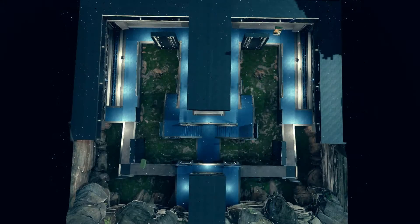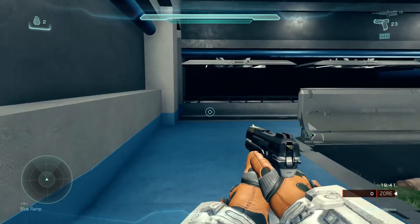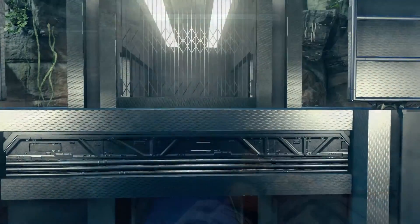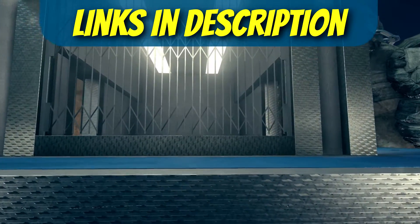As far as weapon placement goes, we have a shotgun at the bottom of the map near the left, two SMGs that surround it, a battle rifle, a rail gun — hold on, I'm still currently looking for these even as I record — and another battle rifle.